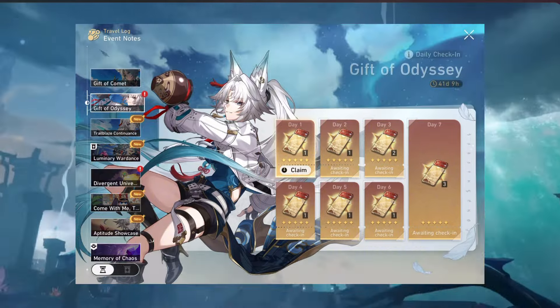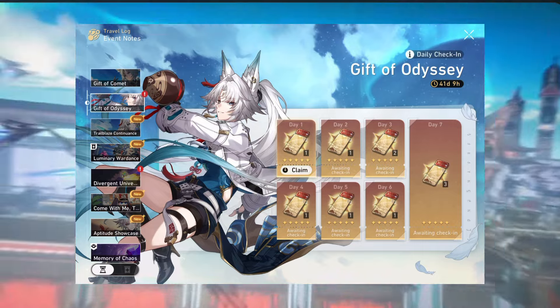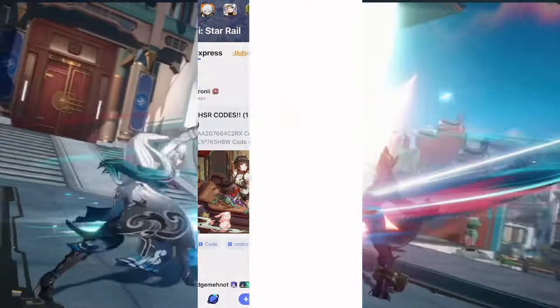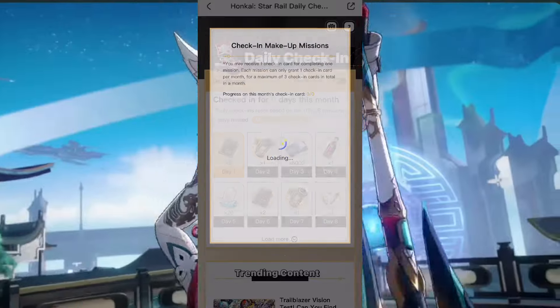Go to your event travel log and look for Gifts of Odyssey. Log in every day to get a total of 10 special tickets, which is equal to 1600 Stellar Jades. Just by logging into HoyoLab every day you can get up to 80 Stellar Jades plus a bunch of other free stuff. Download the app to make this easier.